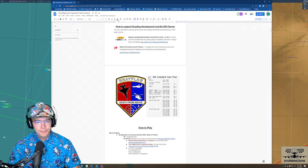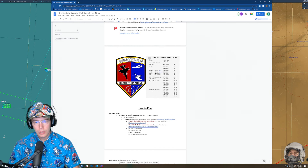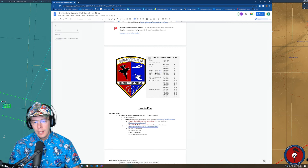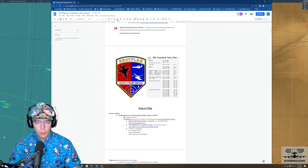The server is entirely SRS-featured. If you're not sure what SRS is, I recommend you do the Googling. SRS is made by Ciribob and is a program that interacts with DCS to utilize your radios and VoIP chat through your radios. Once you connect to the SRS server, you'll be able to talk with everyone inside the server and coordinate with them. SRS is required to play.